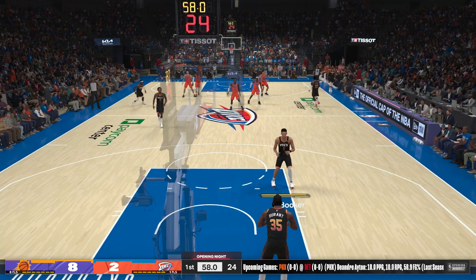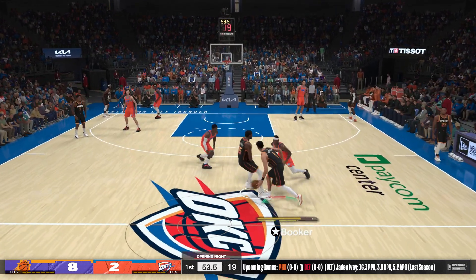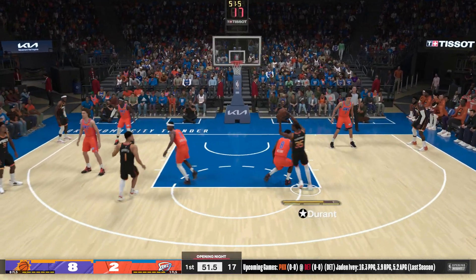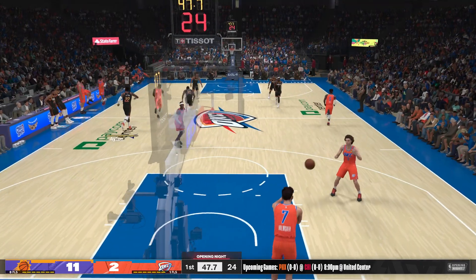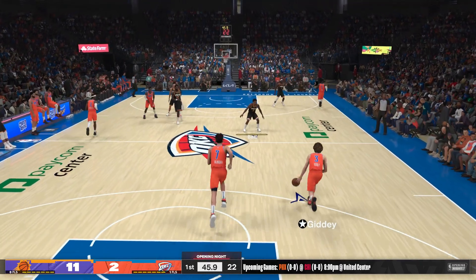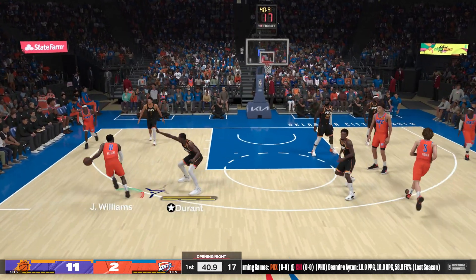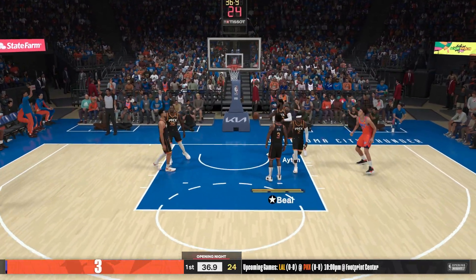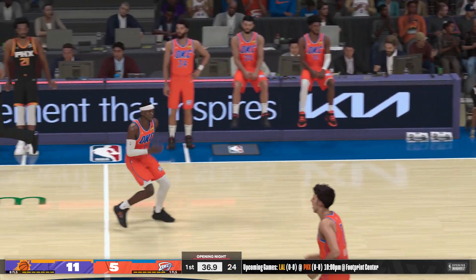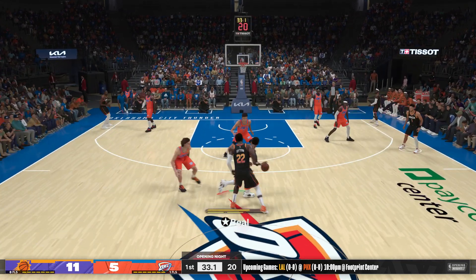The defense gives Shea all their attention, and that leaves another guy open and ready to score. Durant with a screen on Gilgis Alexander. Booker finds Durant. Fires the three — gets the three to fall. The big story thus far: how well they've shot the rock. The Thunder have gone one of four to begin this one. Williams, pass to Gilgis Alexander, and they come right back with their own three-pointer — an example of the unique leadership of Gilgis Alexander, getting the three points right back for them.